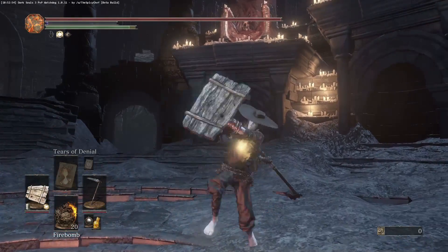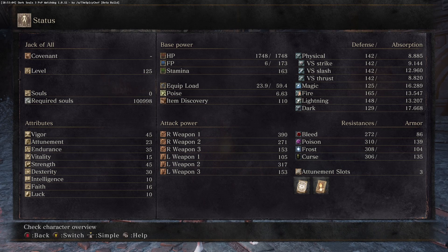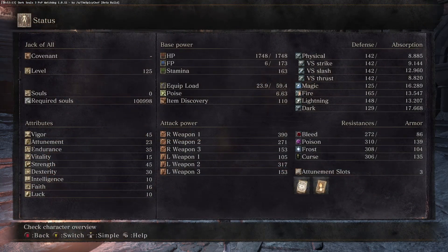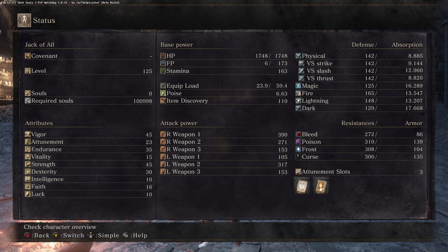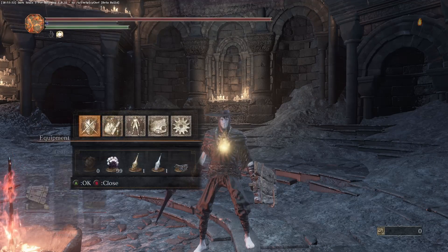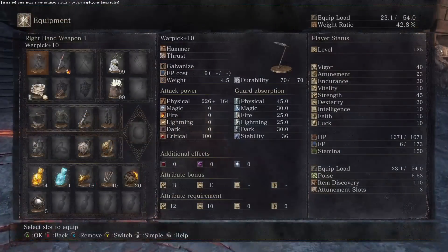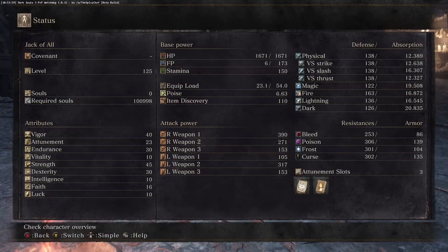Soul level 125. I wanted to be exactly 120 to make it fair — that's the exact meta — but 125 still fits within that meta, it's just more scummy. You only really need 16 Faith. Intelligence and luck I left the same — who upgrades luck anyway? The actual stats with ring removed: Vitality 10, Dexterity 30, Strength 45, Endurance 30, Vigor 40, Attunement 23 — exactly 23, because that gives you 3 spell slots, just enough to have Tears of Denial and Force.